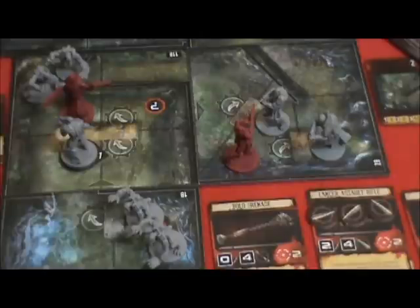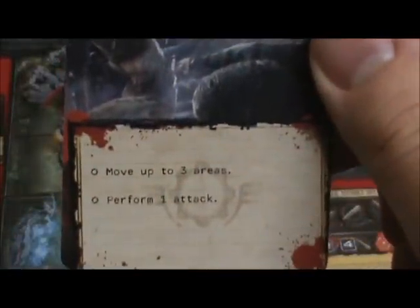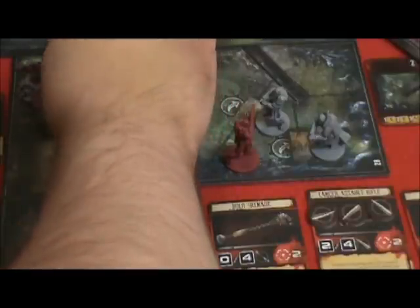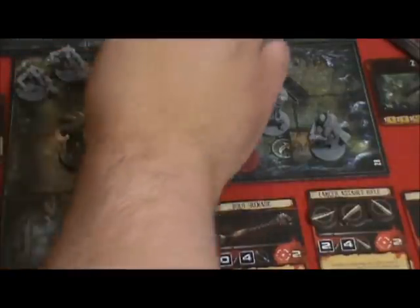Let's play the following card. It's called Assault. This will allow Cole to move up to three areas, and then perform one attack. Cole is going to come out of here, rush by the Lambent Wretches for one, two movement, and he's going to skip into cover here.